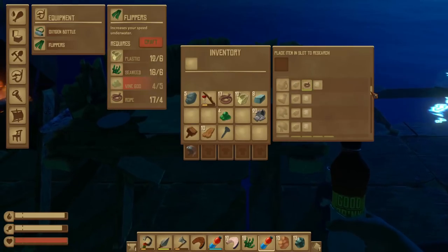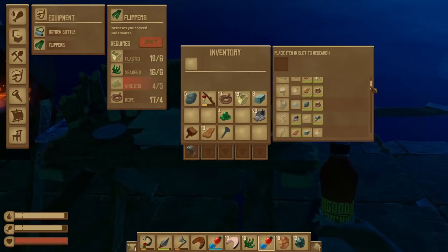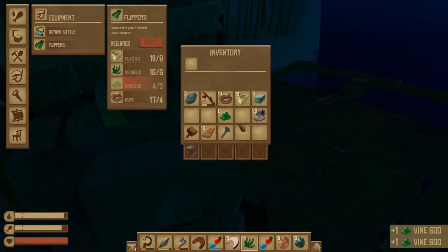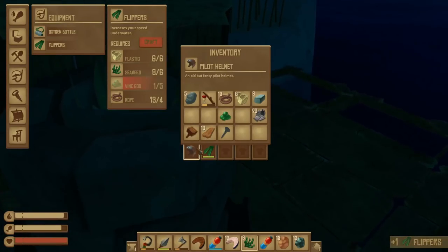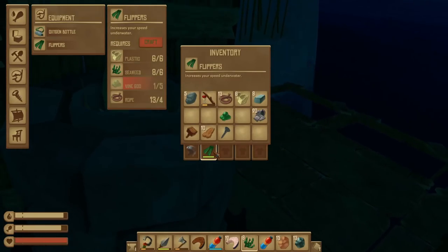The only thing we have left — everything that's left to learn is things we don't have access to at the moment, except for the circuit board. And like I said, we're saving our vines to make flippers. I figured out how to equip the pilot helm — you just slide it and drop it. Oh, there's durability on the flippers. That sucks.